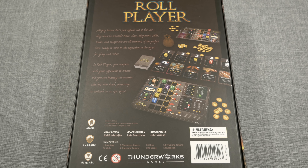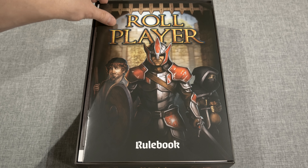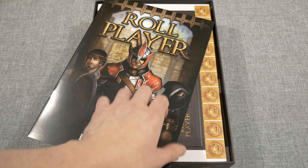Mighty heroes don't just appear out of thin air — they must be created. Race, class, alignment, skills, traits, and equipment are all elements of the perfect hero ready to take on the opposition in the quest for glory and riches. In Roleplayer you compete with your opponents to create the greatest fantasy adventurer who has ever lived, preparing to embark on an epic quest. The back of the box lists the designer, graphic design, and illustrators. It's labeled ages 10 plus, one to four players — so this is solo playable right out of the box — and it takes about 60 to 90 minutes, with solo play on the lower end of the spectrum.